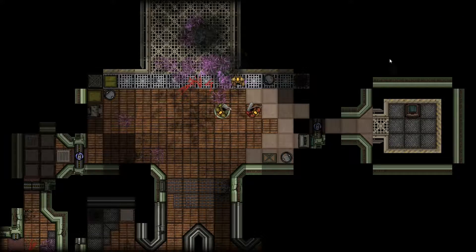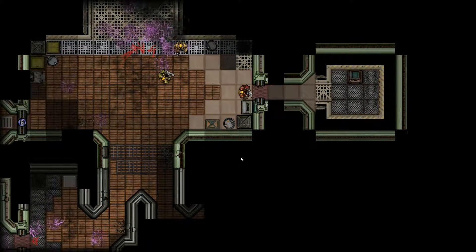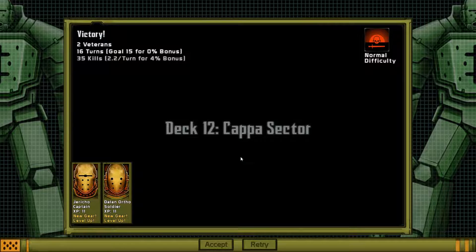This is what I want to see here — the victory conditions. Two veterans, 16 turns; the goal was 15. Oh man, I could have gotten a bonus! So that's cool — you can try to achieve various victory conditions and bonuses. Kill counts, bonuses based off that, 10 XP — and it looks like there's some progression after all.